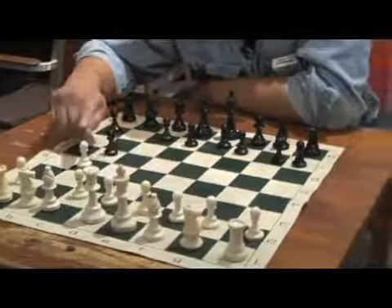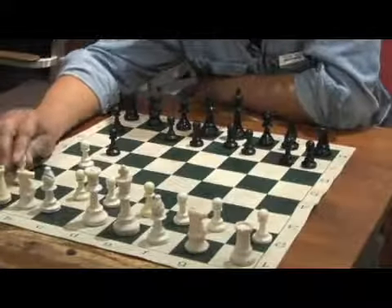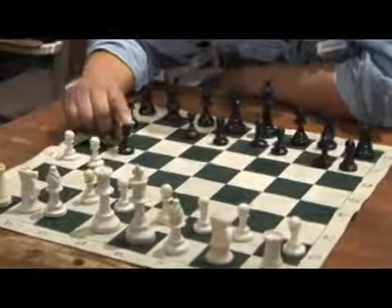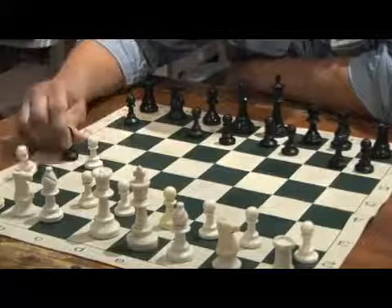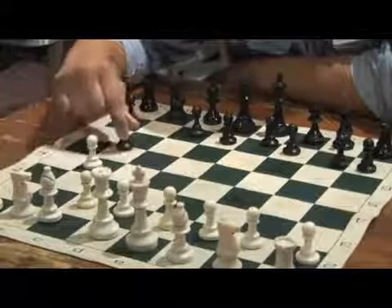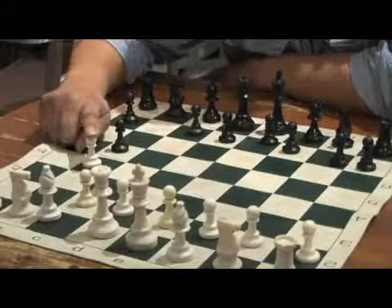Pawns cannot capture the piece directly in front of them. So in this particular case, a way to capture is if white plays A4, black can play pawn takes A4 in this position. The pawns only take on a diagonal.